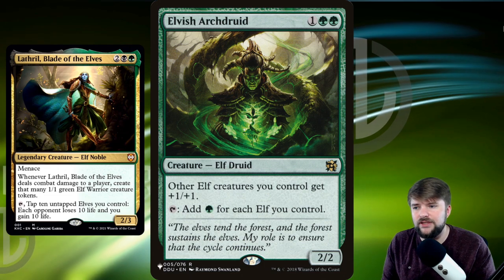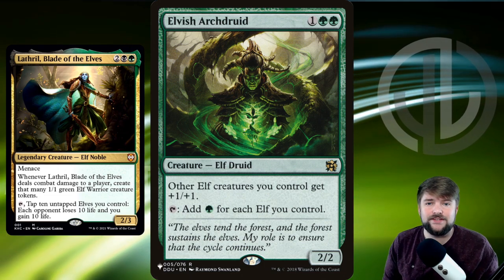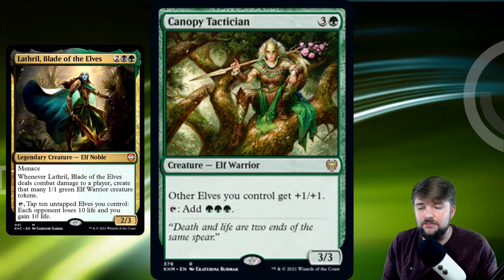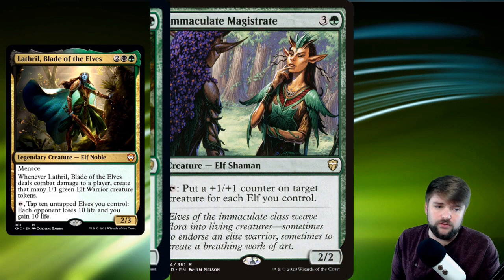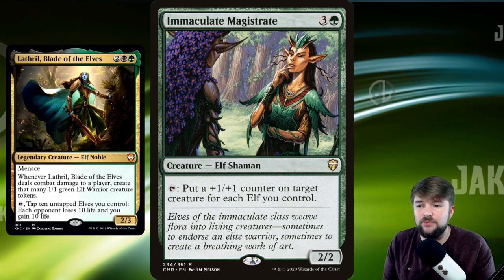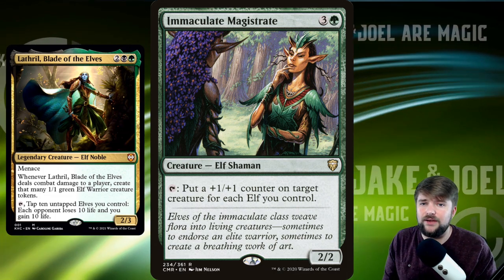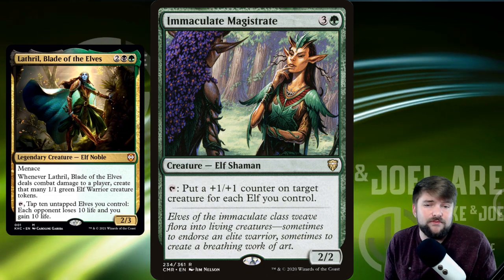Elvish Archdruid gives other elves plus 1/plus 1, and you can tap to add one green for each elf you control — great for ramping into a huge spell. Canopy Tactician from Kaldheim is a baby Anthem — plus 1/plus 1 for all your elves — but tap to add 3 mana. If you drop this on turn 3 or 4, you're in a good place. Immaculate Magistrate taps to put a plus 1/plus 1 counter on target creature for each elf you control. We're trying to win with Lathril's ability, but we can also close out through attacking.